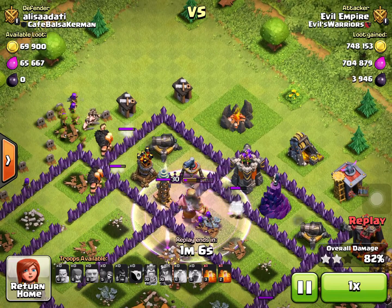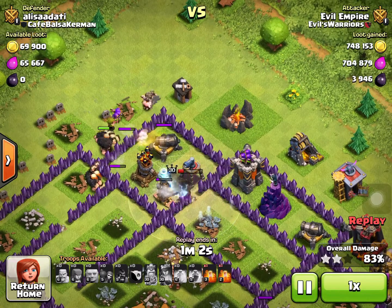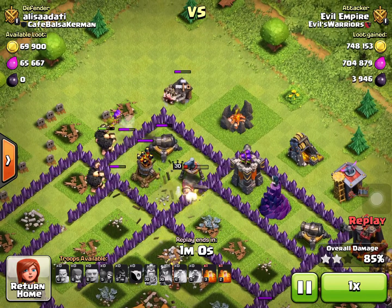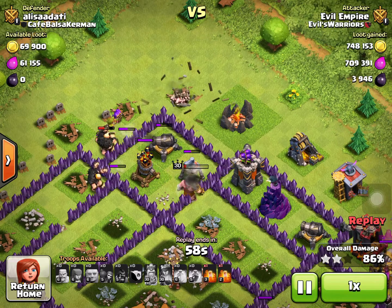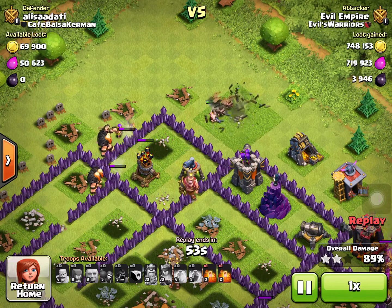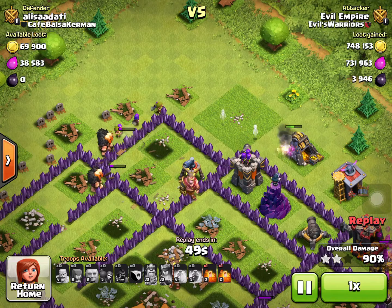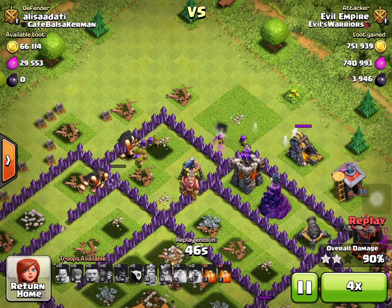I enraged my king right here because he's getting lower on health. He will take out that tesla right there, fortunately for me. He will deal heavy damage to that air sweeper, but he will die in the process of trying to take it out. But we still do have some giants left, as well as a couple of archers.